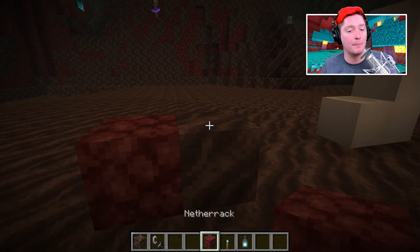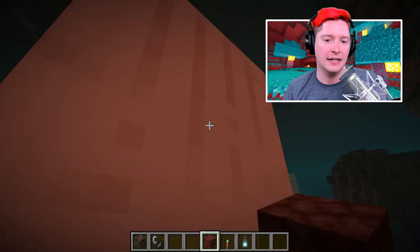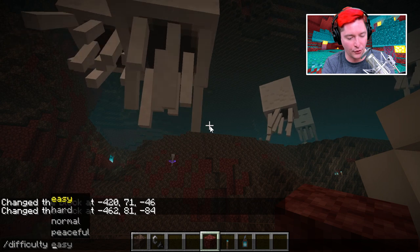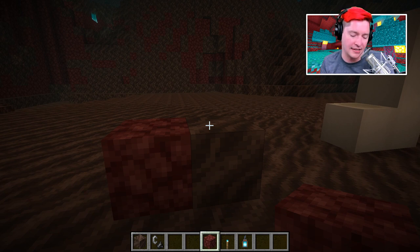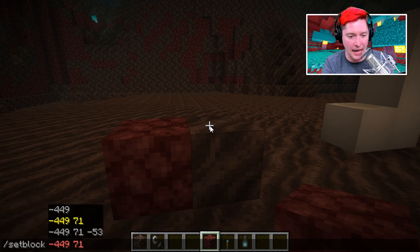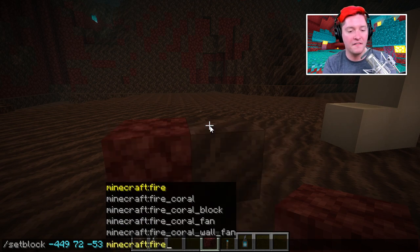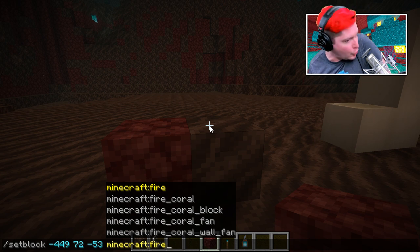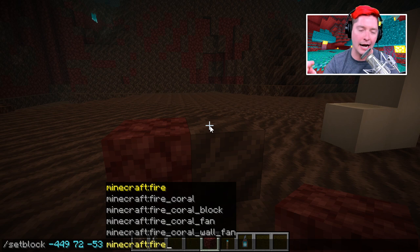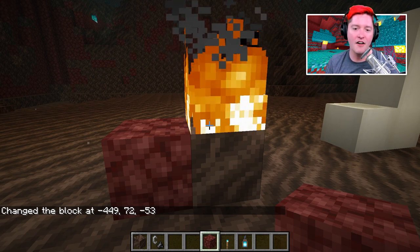Soul fire is not a block state but an actual block itself. If we use the set block command on the block above soul soil and choose 'fire,' you might assume the game simply checks if fire is on top of soul soil and turns it blue — but that is actually not the case. When we execute that command, we get normal orange fire.